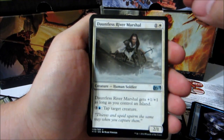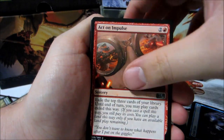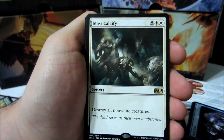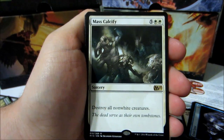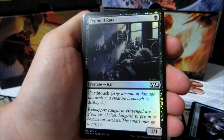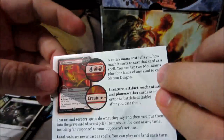It's going to be a foil in this pack. Dauntless Rifle, River Marshal, Act on Impulse, Paragon of Eternal Wilds, Mass Calcify — five colorless, two white sorcery to destroy all non-white creatures. And our foil: Typhoid Rats. Forest and a tip card — Rule Reference Card, cool.